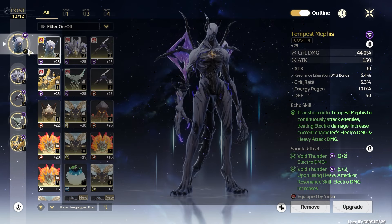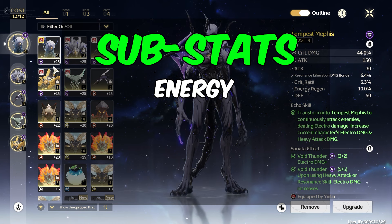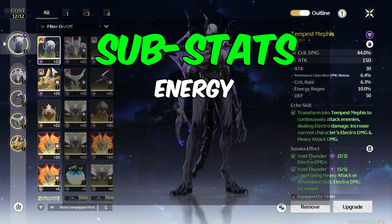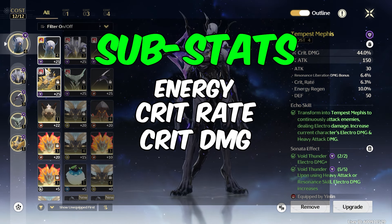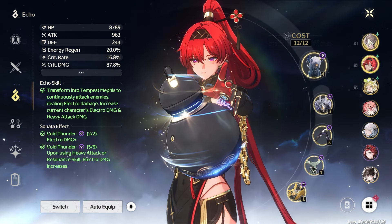For the one-cost echoes, go with attack on both. For substats, prioritize some energy regen — around 10% is the average you need — then crit rate, crit damage, resonance liberation damage, and attack.